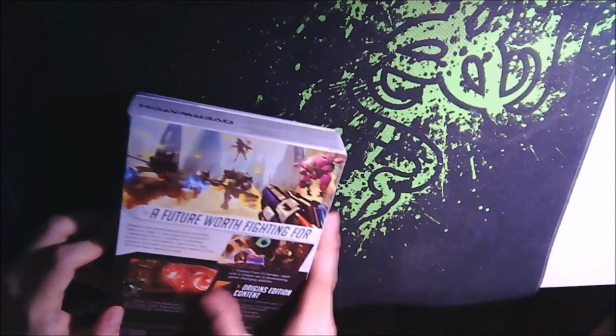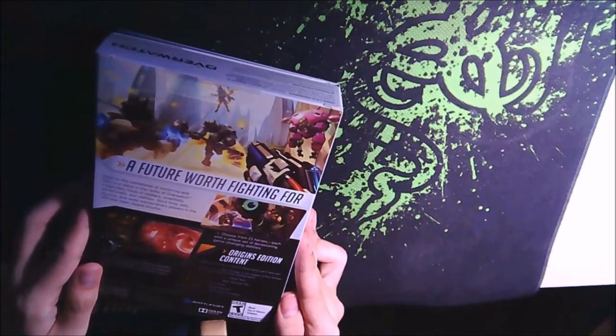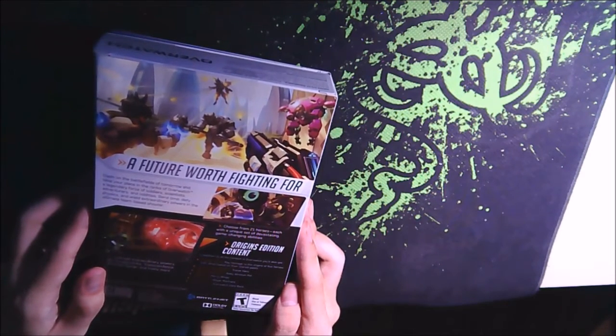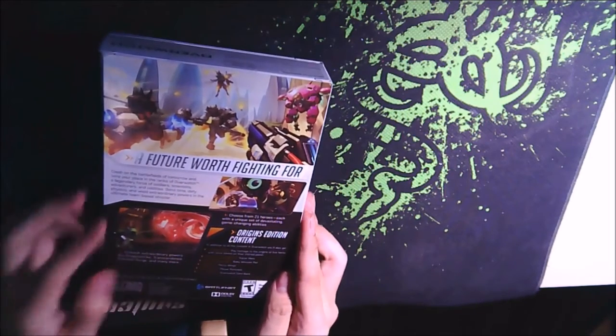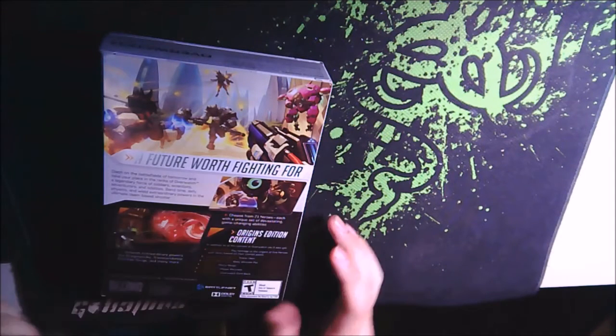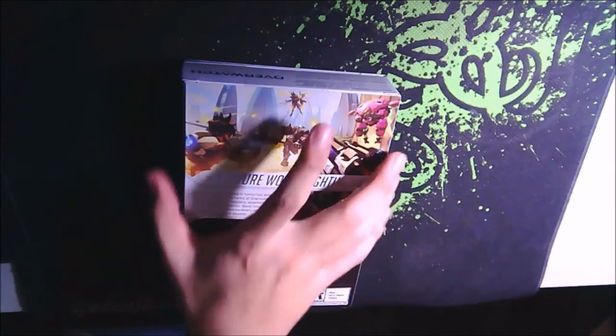The box also says 'A Future Worth Fighting For.' Here it lists the Origins Edition content: in addition to all the content in Overwatch, you get five origin skins, a Heroes of the Storm Tracer hero, a World of Warcraft Baby Winston pet, Diablo 3 Mercy Wings — yes, I actively play that one — StarCraft 2 player portraits, and a Hearthstone card back with the Overwatch logo.